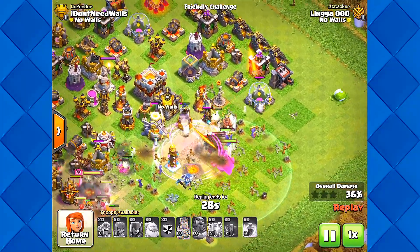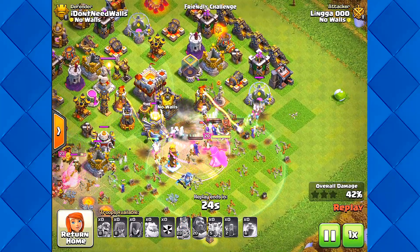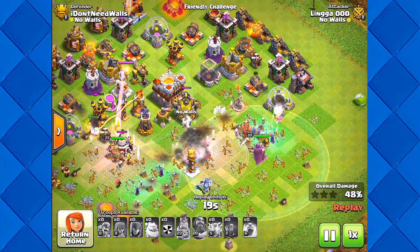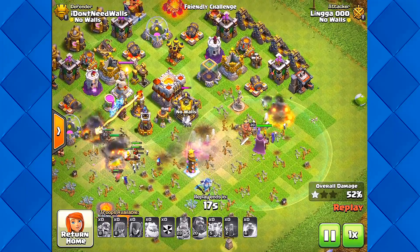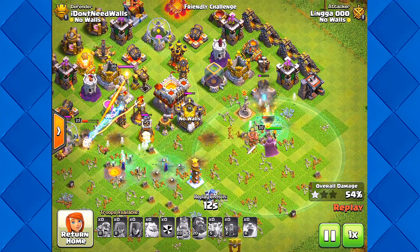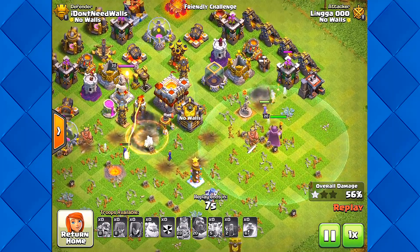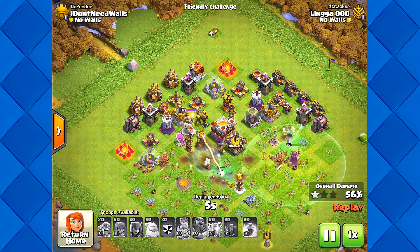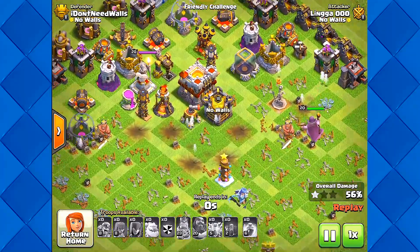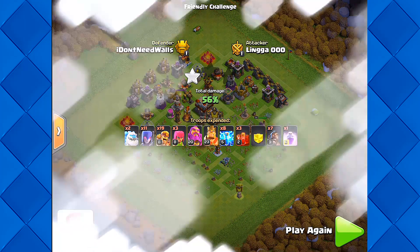The troops are struggling to get to the Town Hall - they're very close, but all the troops kind of went around it because of the way the base is designed. It's like a merry-go-round base. This is basically what you see with Town Halls that don't have walls - they put everything in a circle so attackers can't reach the Town Hall, with the power weapons towards the middle.